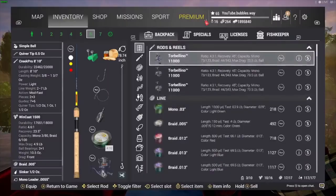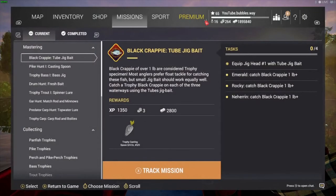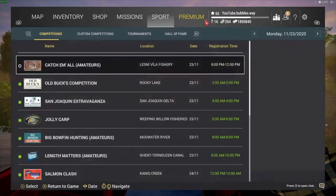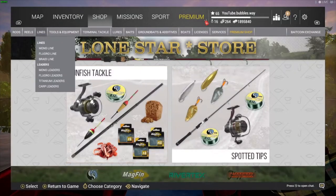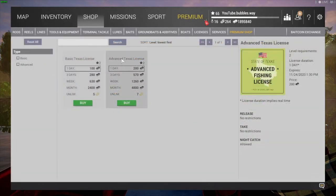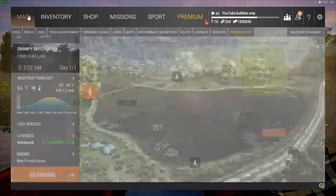It's free to come in here, and obviously going there to get the worms is good. When you're in here, if you want to keep some of these fish, I recommend you come over to the shop, go to licenses, and buy the advanced license rather than the basic. If you buy the advanced license you'll be able to keep all of the fish. It does cost 200 but you're going to earn your money back anyway.